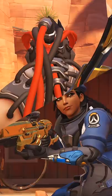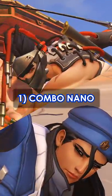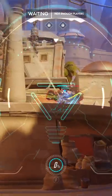There are five types of nano boosts. The first is the combo nano — you know this one — which is synergizing ults like nano blade or nano death blossom.